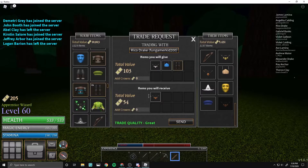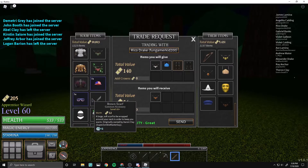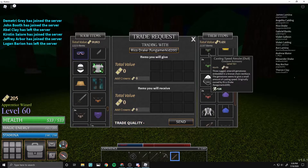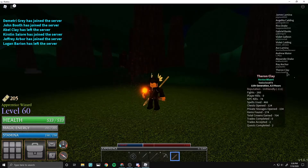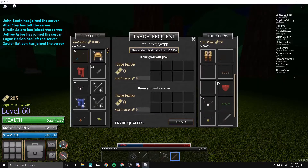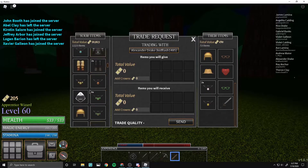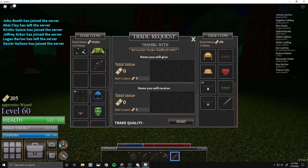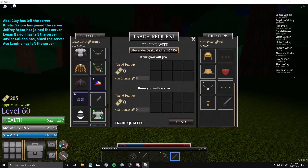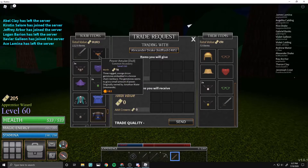It's worth losing a little bit of value because everybody wants power amulets. If I sent this, they'd probably decline, but if I added something else — of course this all depends on your inventory. I don't really want to overpay for it because you can only have one outbound trade at a time. The key to successful trading is knowing your rarities and knowing what people want — that's basically all there is to it. Some things are more rare than others, like these American sunglasses.